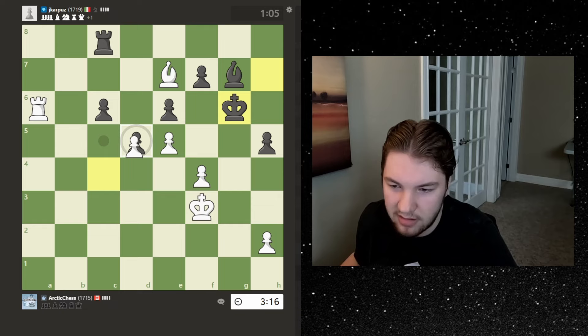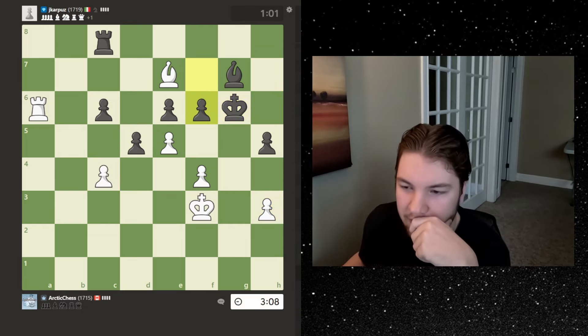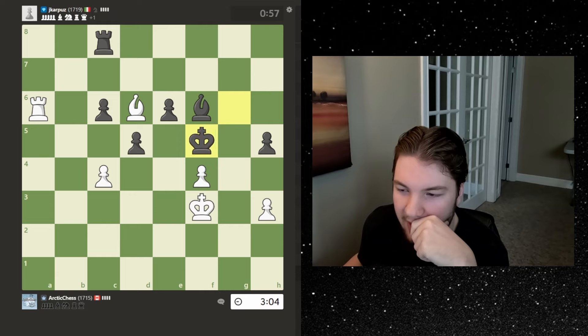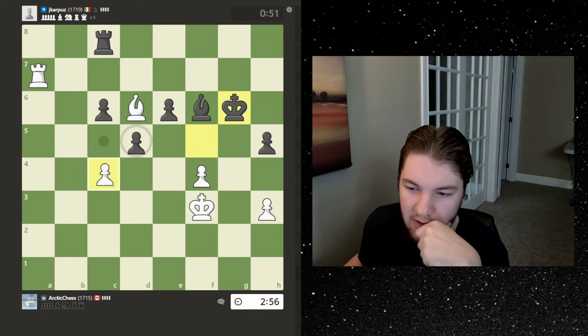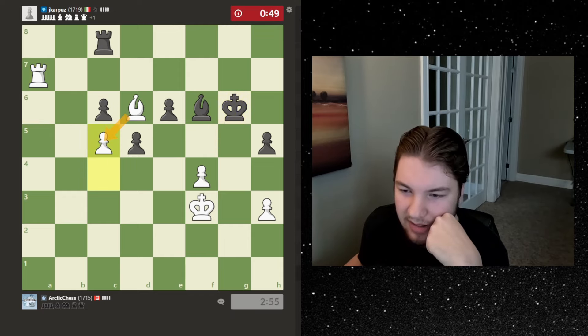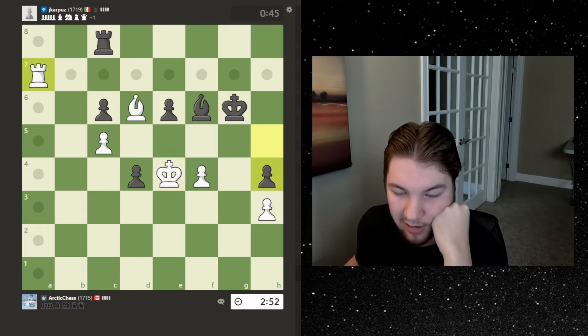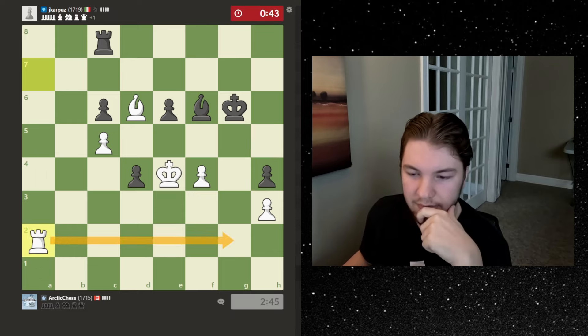If he doesn't take then I just target it. Let's put a pawn on a light square here just so the bishop doesn't have any targets. Let's just take that and then go here — we could flag here potentially too. Let's go up above and then I think I'm just going to take it, or maybe just lock it in. That kind of solidifies his structure, but at the same time we're up a bunch on time. I don't know if he can convert the endgame.